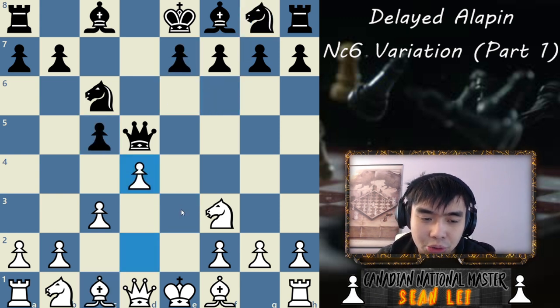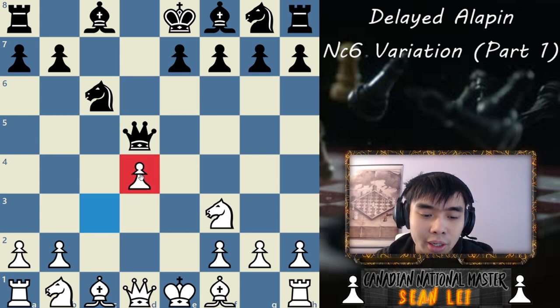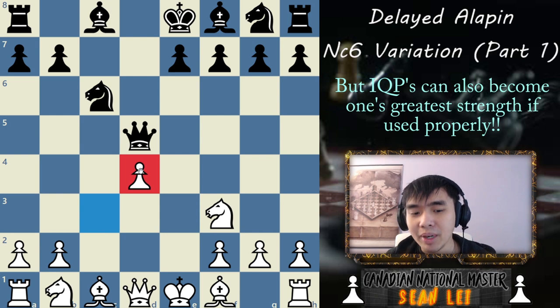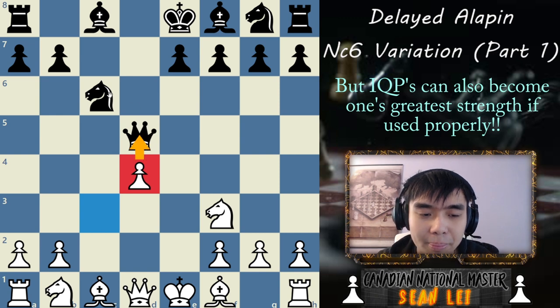A strong chess player would probably just take on D4, because that creates an isolated pawn for White. An isolated pawn — especially an isolated Queen pawn — is a long-term weakness that can be easily attacked. However, isolated pawns in the center can also be your biggest strength, because you want to treat them as a battering ram, using them to cause destruction in your opponent's position by pushing them up and being annoying to the Knight.